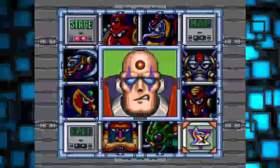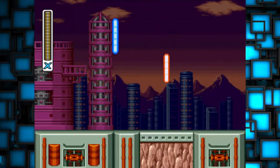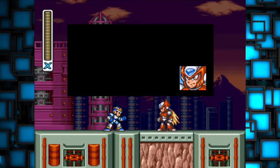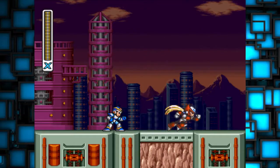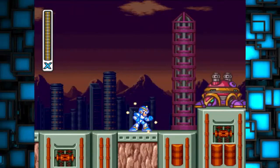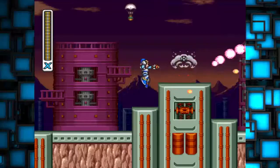So now we have to go into Sigma's Fortress. I'm pretty terrible at this part but we'll get at it. Let's split up — I'll go in first and then you can slip in while I keep the main defense force busy. Okay, Zero. You do your job, buddy. Did you just totally skip those guys? Alright, skipped right past them.